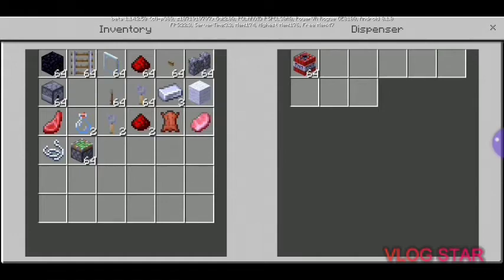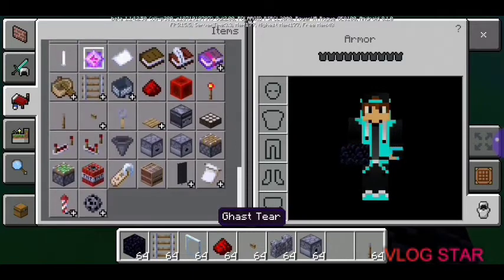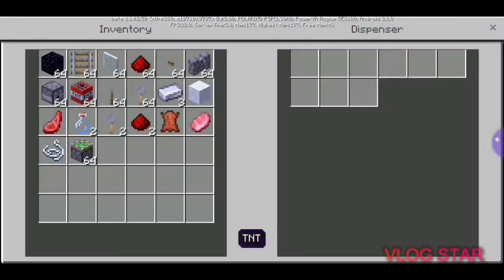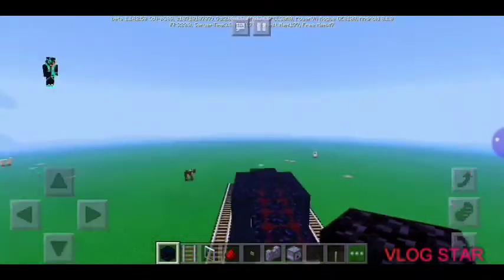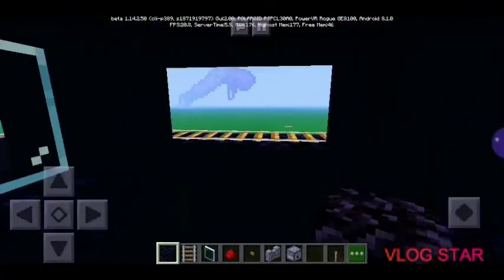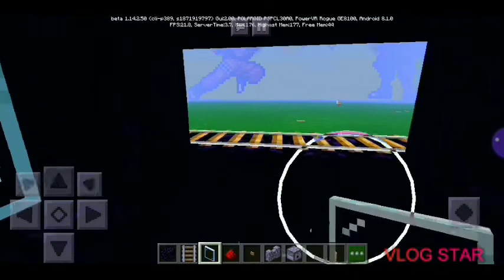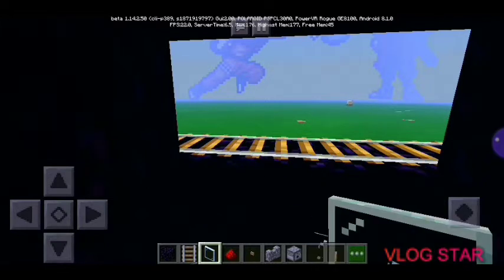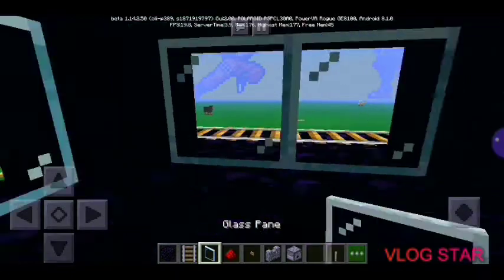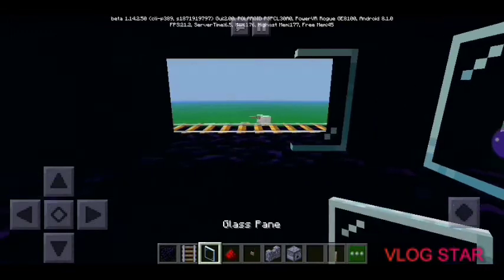Then we are going to need to place the TNT inside the tank. I need more than one TNT so we're going to get one more and place it in the tank again. Then we are going to enter our tank — as you can see you can see the outside. We're going to fill in some more glass blocks.